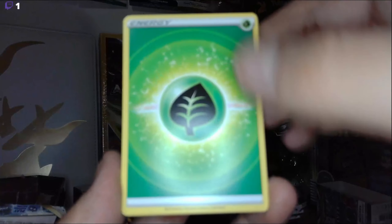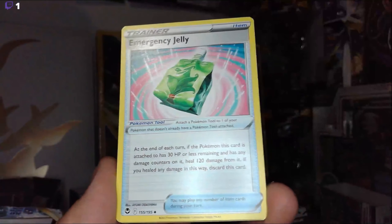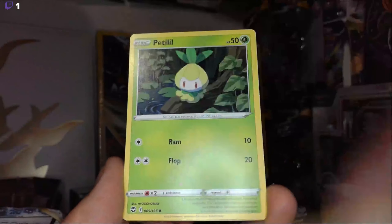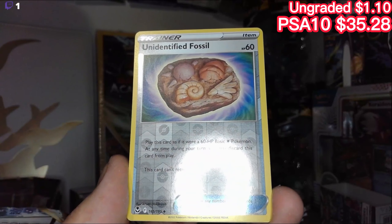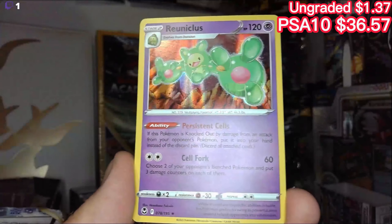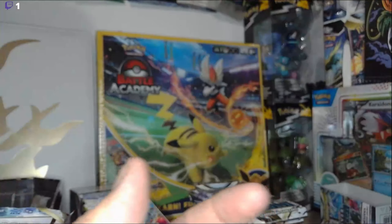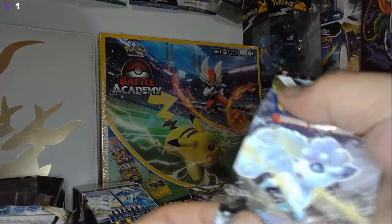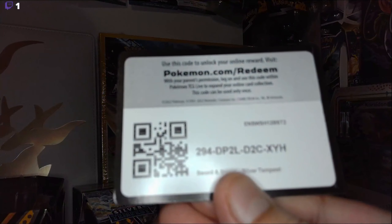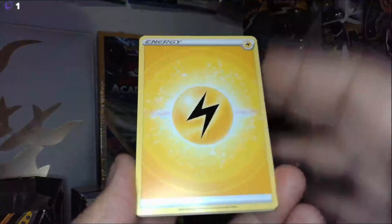We've got: Grass Energy, Clang, Emergency Jelly, Araquanid, Ndidi, Baltoy, Suncern, Plink, Petalel, a Reverse Hollow Unidentified Fossil — we are unidentifying these fossils today — and at the very end, a Hollow Rhinoculus. So no cards yet out of these — no Vs, no V-Stars, no gold, no Shinies, no Trainers, no Full Arts, no nothing.